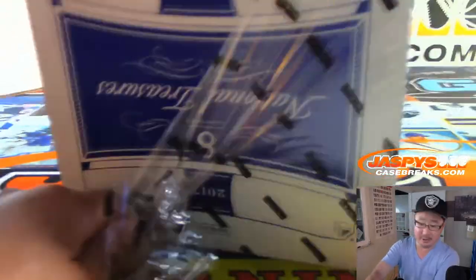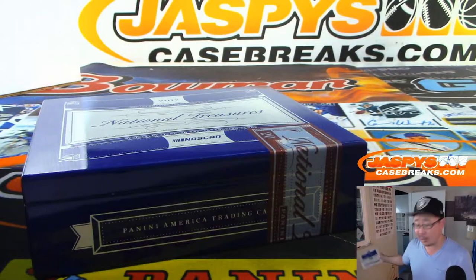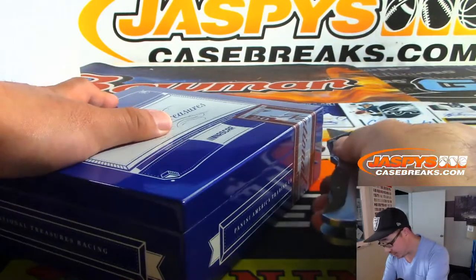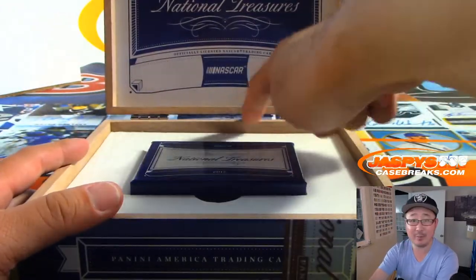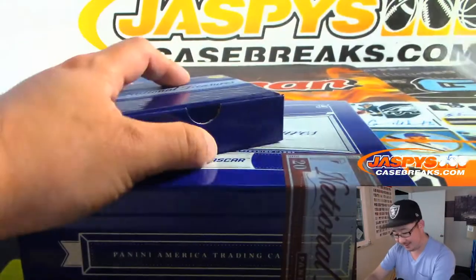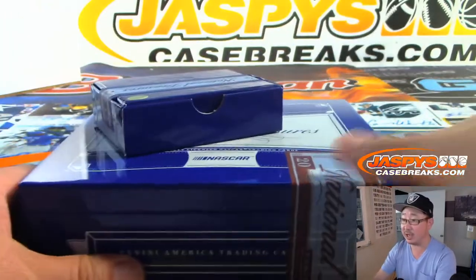All right, Daniel, good luck. Speaking of Panini, folks, brand new Panini Impeccable Football just dropped today. So get into that action on JaskiesCaseBreaks.com. They've got to bring those stickers back for NT. Get into that Impeccable Football action, ladies and gentlemen.